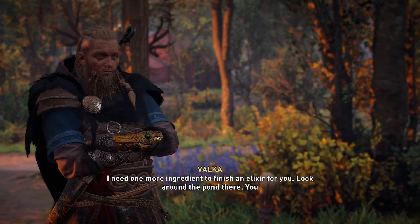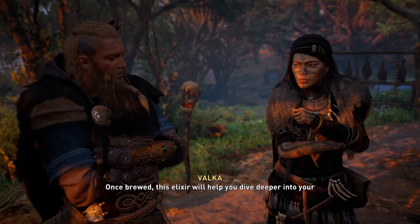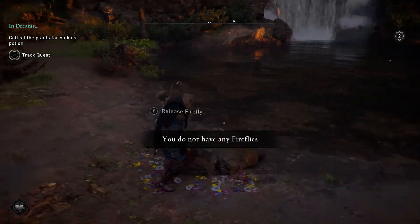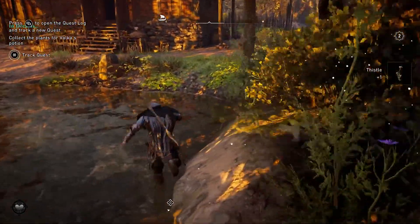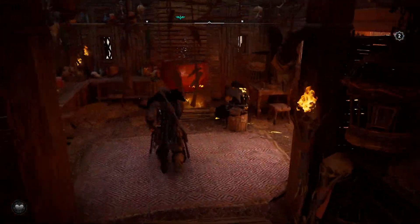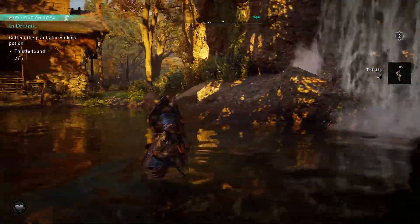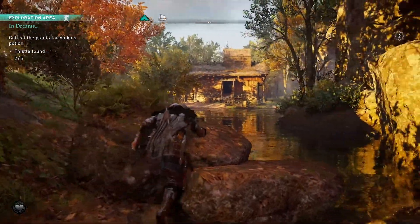May we return to the subject of your visions? We could, if you think it worth something. I need one more ingredient to finish an elixir for you. Look around the pond there — you will find what I require. Once brewed, this elixir will help you dive deeper into your visions, to see them more clearly. Alright. A bit of thistle. Oh, she needs all the thistle. Two out of five? Oh shit, okay.